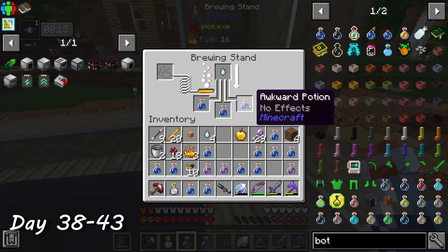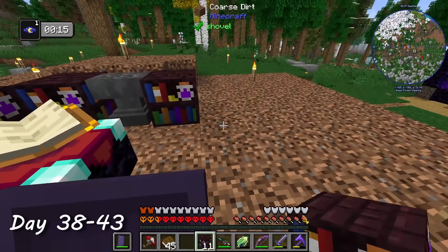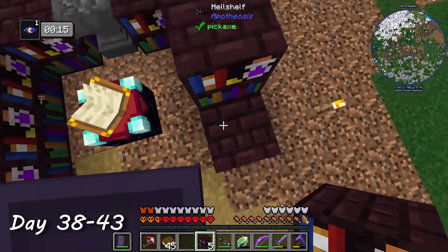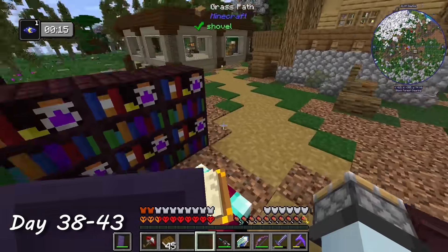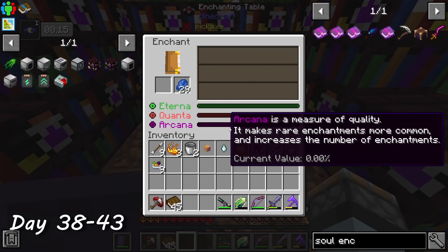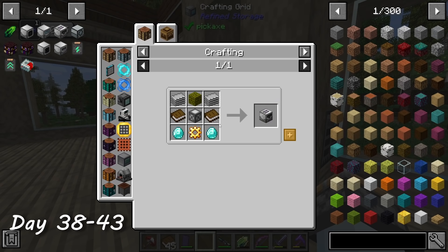On day 38, I brewed up the regen potions, accidentally destroyed my old house with a mining gadget, and crafted the 15 hell shelves. When I placed them down, I realized I would need to first remove the existing enchants on my current armor before re-enchanting. In vanilla I would just use a grindstone, but then I would lose all my enchants. In modded, there is an alternative called an enchantment extractor from Industrial Foregoing which would save those enchants — however, there is quite a process to get there.